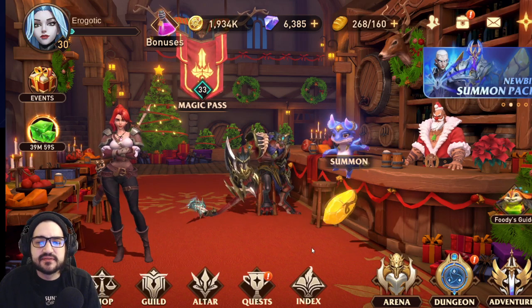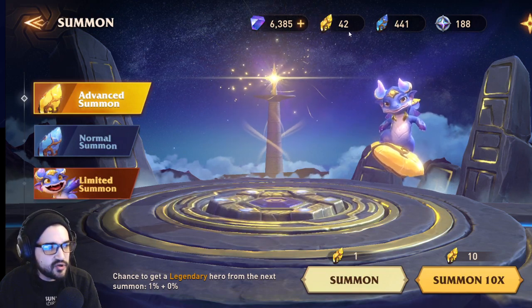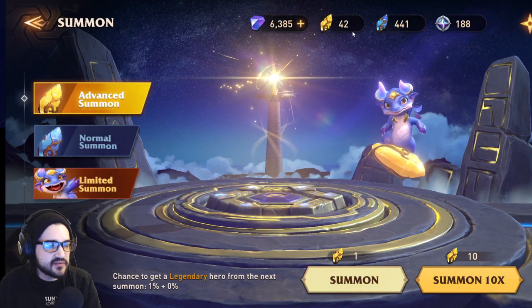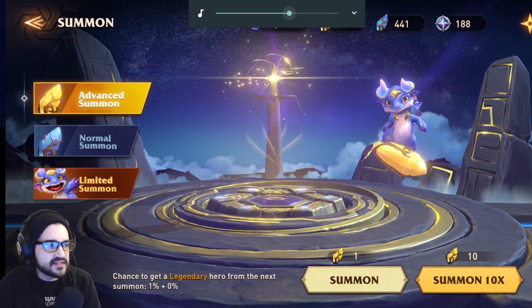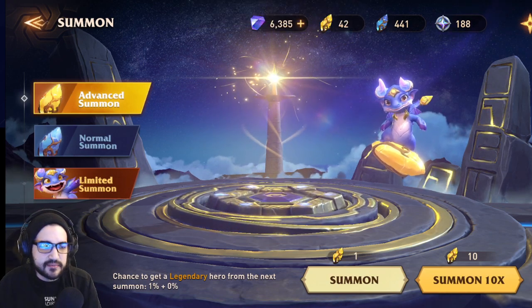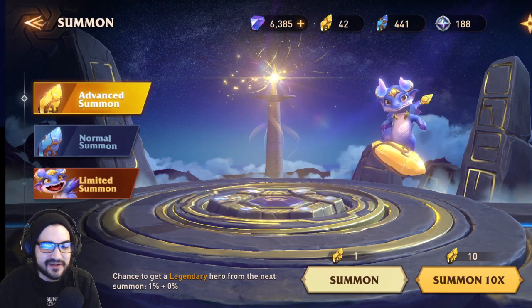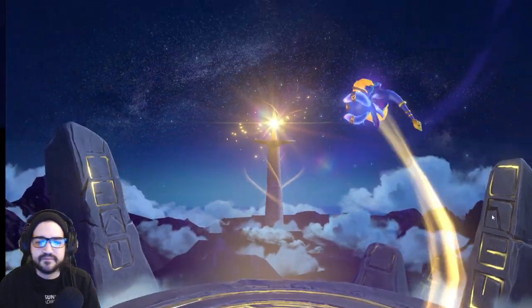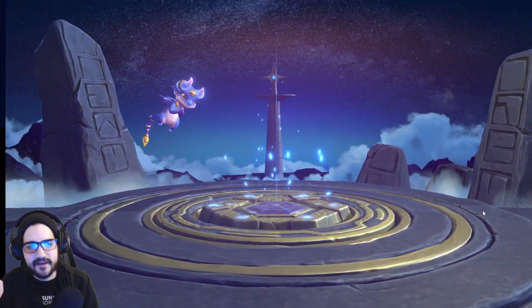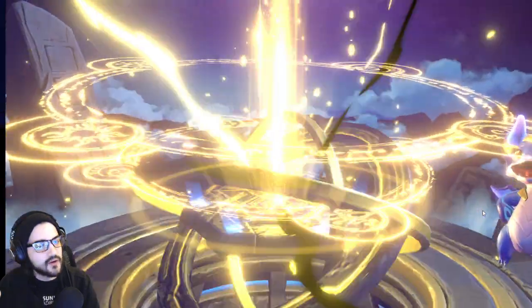We are at 42 crystals, so we're going to do 40 summons and save the rest. Let's turn down the volume a bit. I'm not somebody who gets over-ecstatic when I get a pull, so don't expect over-the-top reactions. First 10 — let's go! Blue pull — okay, it looks like there's going to be at least an epic in here.